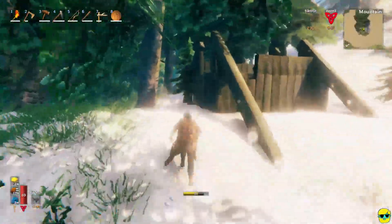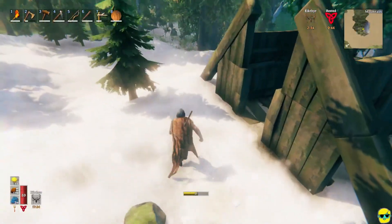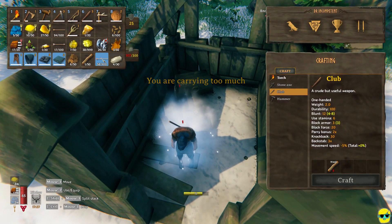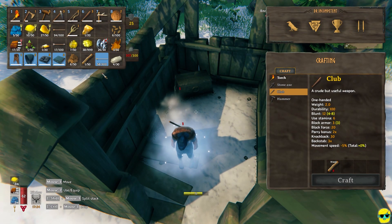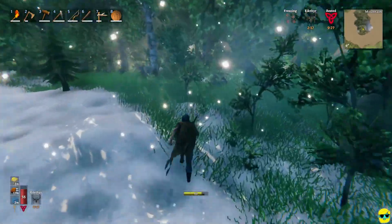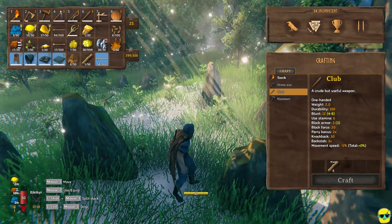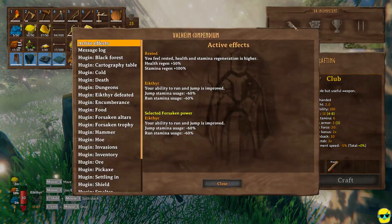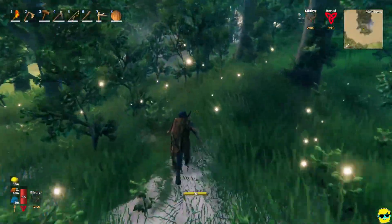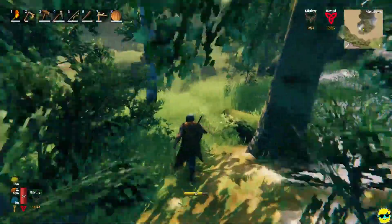Whose house is this — mountain man house? Is this a different kind of tree? This is a fir. Oh, carrying too much. What weighs too much? This flint — can't carry that. I'm freezing. Let me check active effects — I'm not freezing anymore. I made it out. I'm going to need some warmer clothing — the troll stuff ain't getting me there.